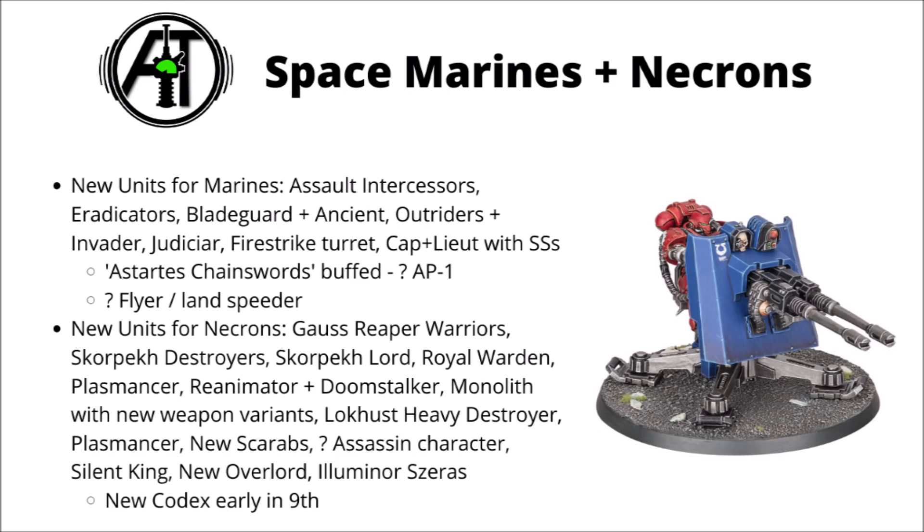We've had an absolute ton of new rules shown off for the Space Marines and Necrons. On the Space Marine side, we're getting Assault Intercessors, who are going to be armed with Astartes Chainswords, which are going to be somehow better in melee than standard ones — they've hinted at AP-1 for them, though it could be something else.